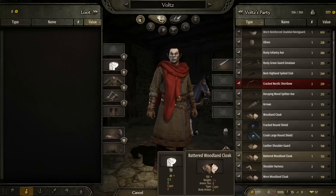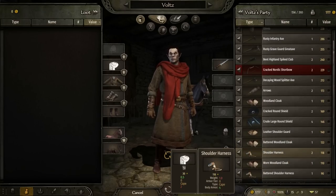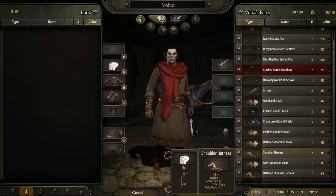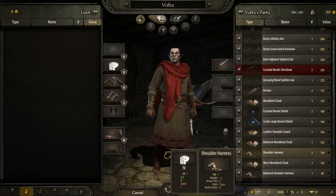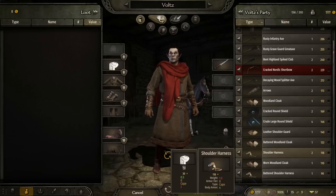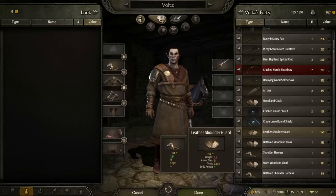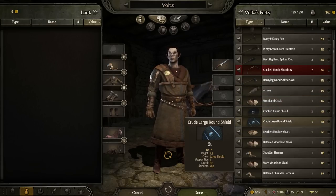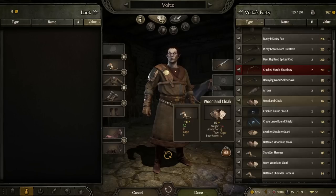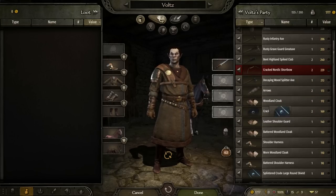The usual stuff with Bannerlord remains the same — gear and so on. There's a few unique pieces of gear, though I imagine that while it's still early in development they'll still use some vanilla stuff, which honestly makes sense because the items look good and mesh really well with the characters. I do need to get a little bit stronger or one or two shots and I'm gone.